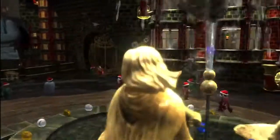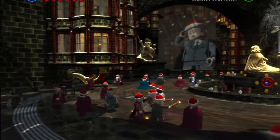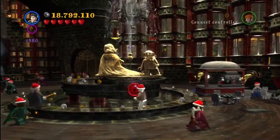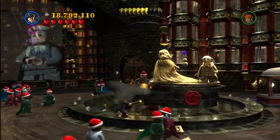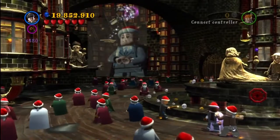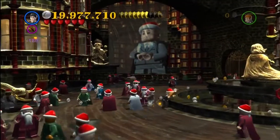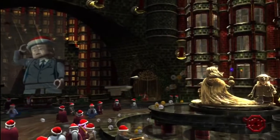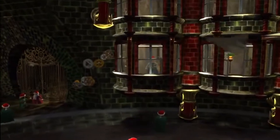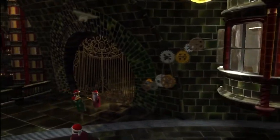In this area, you're going to have to first use Wingardium Leviosa on the red little turn wheel, and that gives you a few pieces of letters. We're going to make a big letter to distract a guard to open the door. Once you've put them together with Wingardium Leviosa, you pick it up and it hits the guard in the back of the head, getting him to open the door.